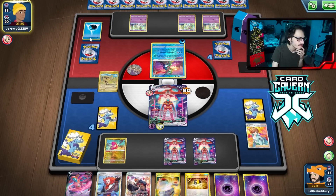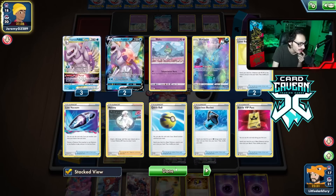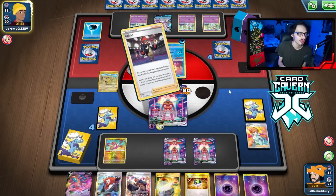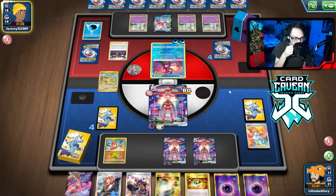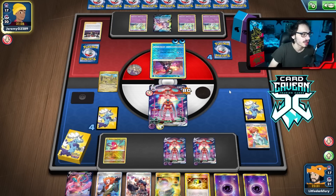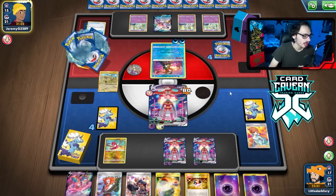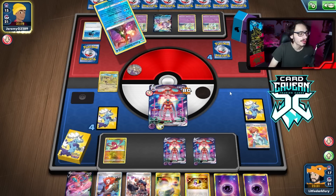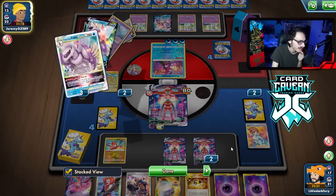I might have to start targeting these Curlias. They bench a third Palkia V. I doubt they play four Palkia V-Stars — there's no way. Now there's a Raihan. Looks like they do have the Greninja. The Greninja's annoying. I don't have a way to knock it out — I have a way to stop its damage is what I meant to say. They're still doing 90. Another energy. How many energy are they down? That's four — that's eight energy. We're down eight energy right now. That's not bad.